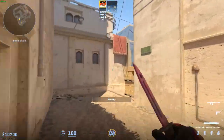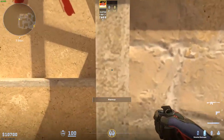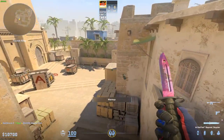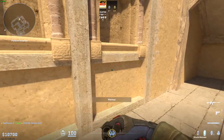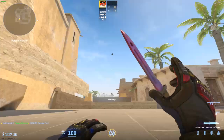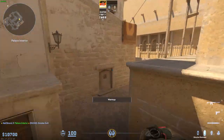Starting with utility - the most basic smokes. The stairs smoke: aim here in between the lines and throw - it lands stairs. For the bench smoke, count one-two-three, go in the middle, aim from the dark spot up to half height, let go. In CS2 the smokes are so big they fill up completely, unlike CSGO where there was sometimes a gap.